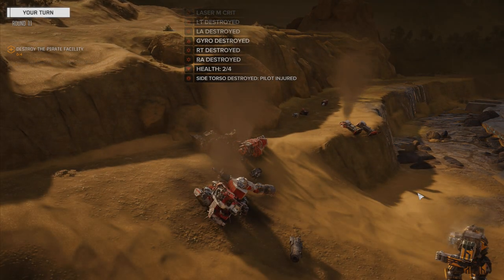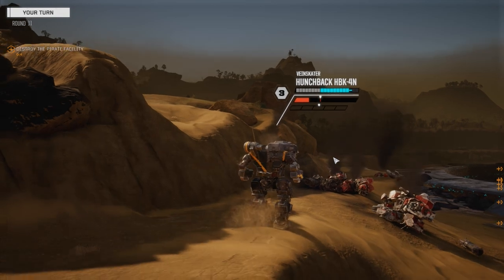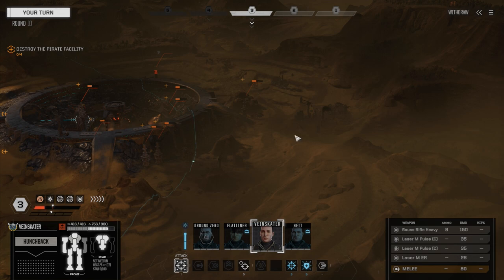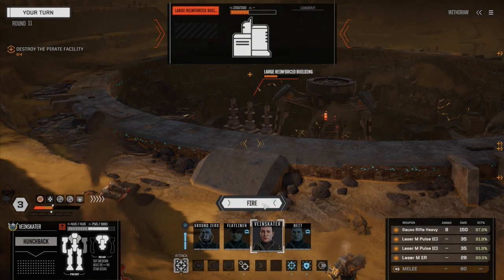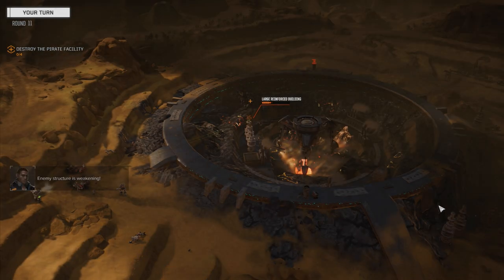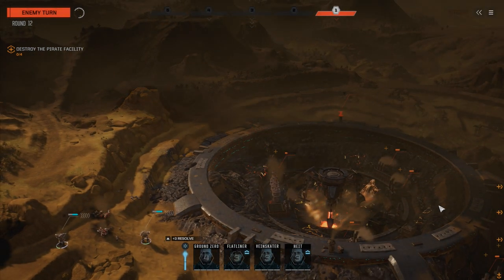That's the end of that — we're going to kill the turrets, kill the plant, and we're out of here. Veinskater, spring up here. This map can be a problem depending on what these turrets are — I've had AC2 fire from over here, that was a nightmare. But in this one it was pretty good. 150 armor — so we're just going to go with this. Seriously, missed with the Gauss rifle. Really? Yeah, they can't do anything.